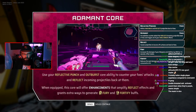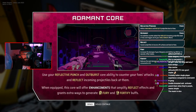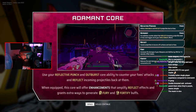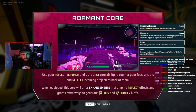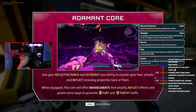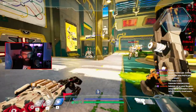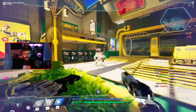Adamant core. Use your reflective punch and outburst core ability to counter your foes' attacks, reflecting projectiles back at them. When unequipped, the core will offer enhancements — amplify reflect effects and grant extra ways to generate fury and fortify buffs. To do reflect — oh, it's just the shield. Reflective punch and outburst. I can punch projectiles, apparently. I can see how this fits together now.